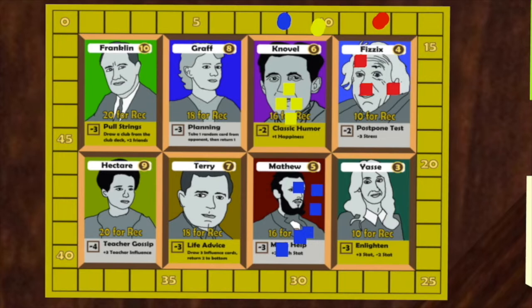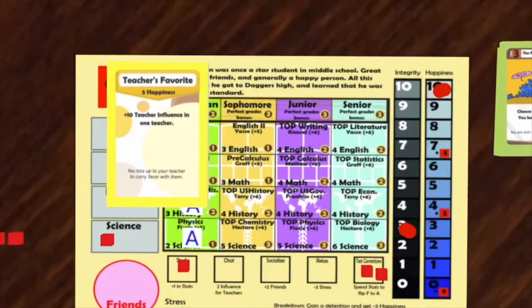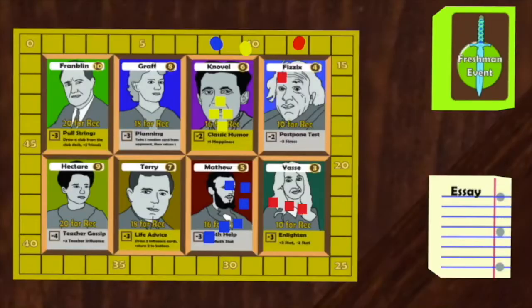He now gets three physics teacher influence. Stan decides to use physics's ability by spending two of his influence, and reduces his stress by three. He also decides to buy Teacher's Favorite, which costs five happiness but gives him ten teacher influence. He puts his ten teacher influence in physics, and spends his ten influence to get the recommendation letter with physics. This is represented by putting a spare player pawn on the teacher. Other players can now not get the rec, and also cannot take the action chat with that teacher.